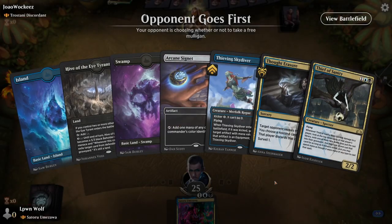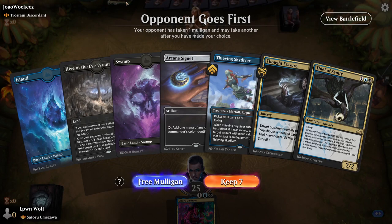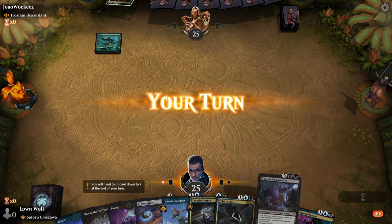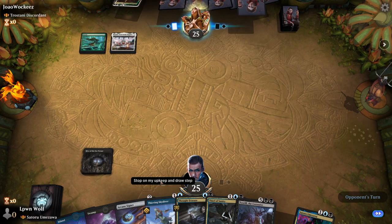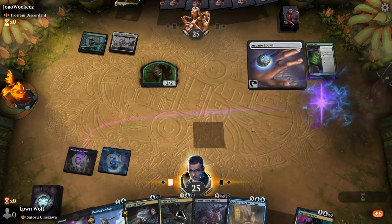Okay, opponent goes first with Trostani Discordant — interesting deck, don't think I've ever seen someone use this on Historic Brawl, but nevertheless a very cool general. It's going to give them a lot of blockers if they can cast it. We've got a really nice amount of interaction in our hands, some ramp. They give themselves a wolf token, so I think we definitely go for the Signet here.